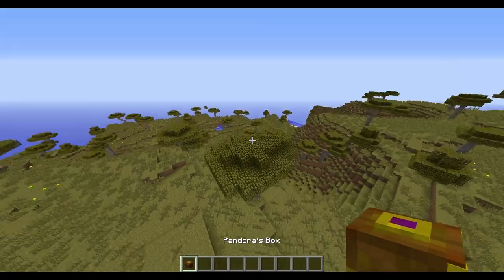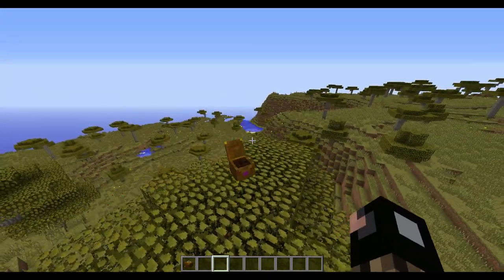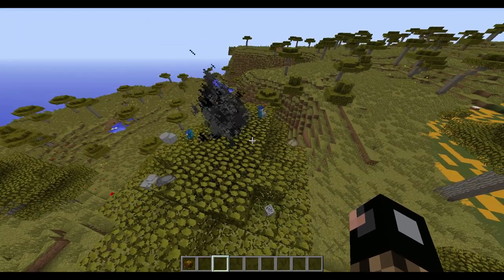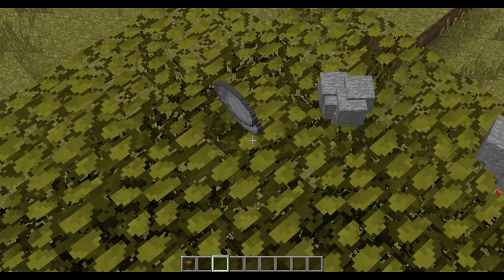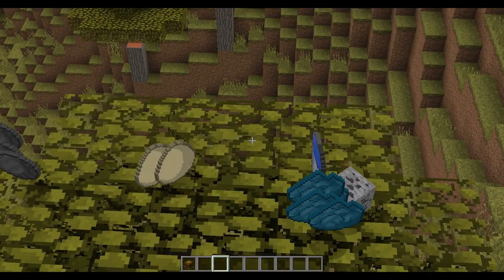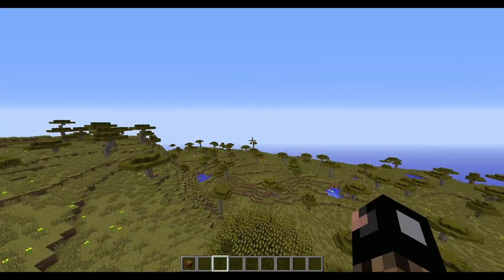Let's place one on top of a tree. Kind of curious what happens when it's in the air. See, look at that — dyes, ore, coal, eggs, light blue dye, along with some water buckets and some light gray dye. Yeah, they can spawn items or big structures like that.